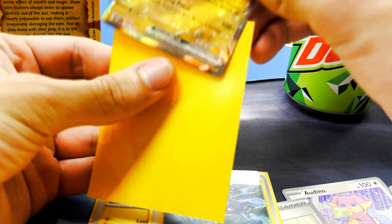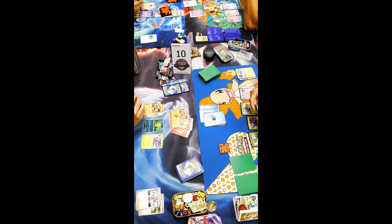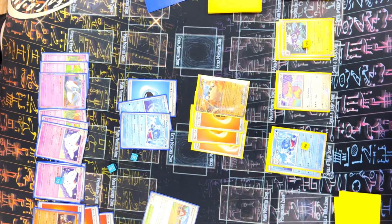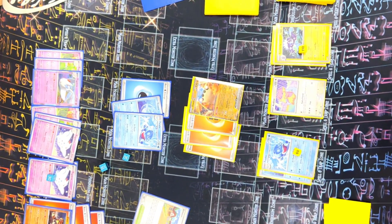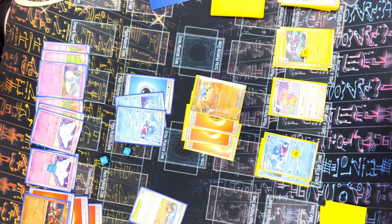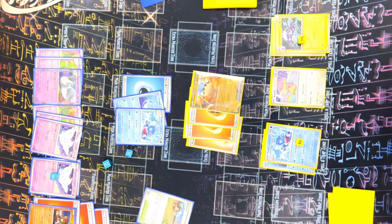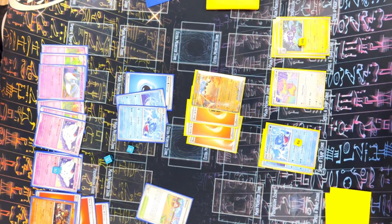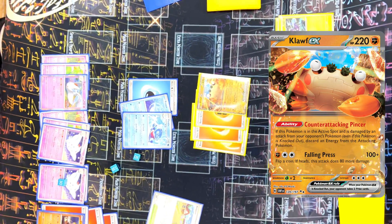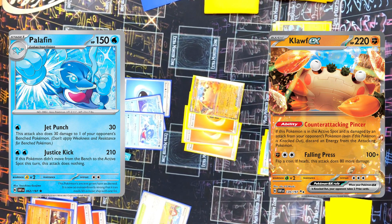Starting off with round number one: unfortunately there was an uneven amount of players, so I got a free win, which meant I got to relax, watch my friends play, and drink some Mountain Dew. Round two, we played against Michelle Lesage — Zach Lesage's wife. Zach is one of the most well-known players in the Pokemon community, and he was actually playing in the Pokemon Cup tournament — he ended up winning the whole cup. I played Michelle since she also got knocked out of that tournament. It was a really fun, close game using cards we wouldn't see in competitive play. I had Cloth EX as one of my MVPs, and she had the Togekiss evolution line with Palafin. Michelle ended up taking the W, making our record 1-1.